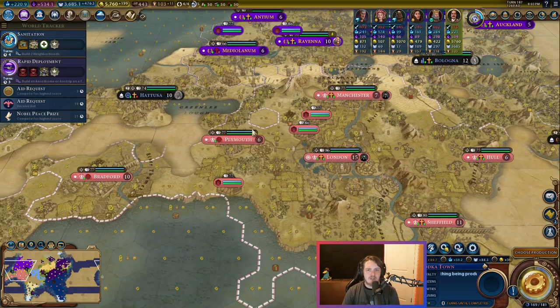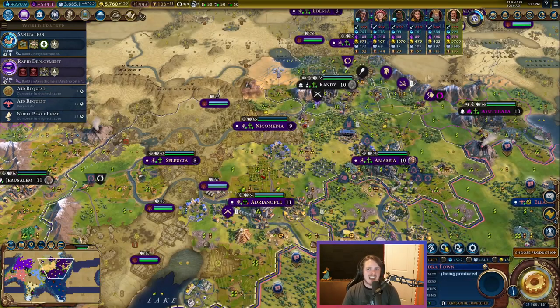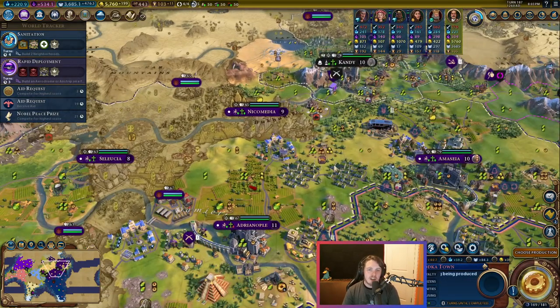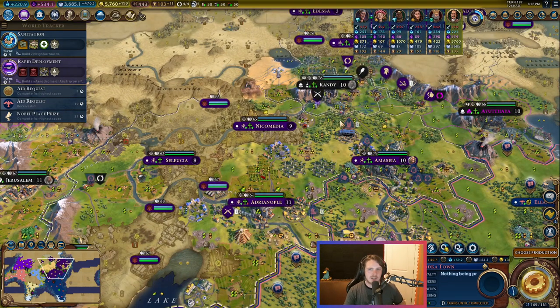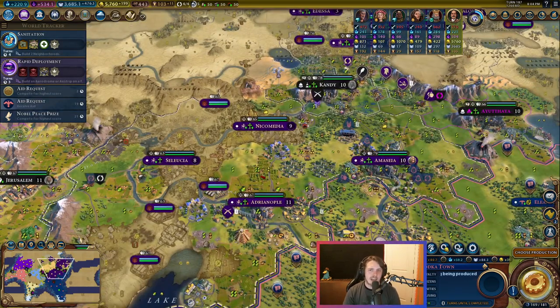If I have a rock band that's good on theater squares, I probably want to take it over to Eleanor, who probably has a bunch of theater squares to perform on. You also want to consider where you need to get the tourists from and who is going to win a culture victory if you don't. If you are neck and neck with Basil for a culture victory, you want to send your rock band there and start stealing his tourists away. It'll help slow the game down a little bit for him. The AI will also send their rock bands to you if you're on top of a culture game, to slow down your progress.